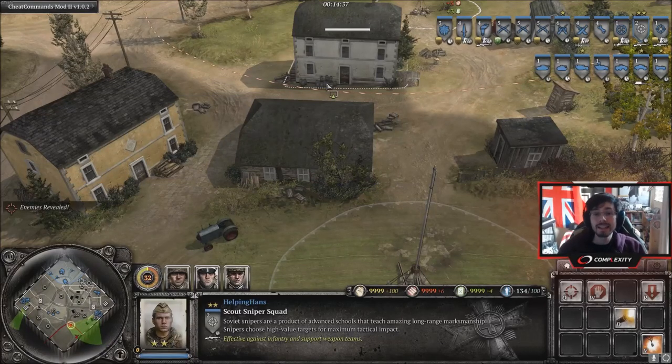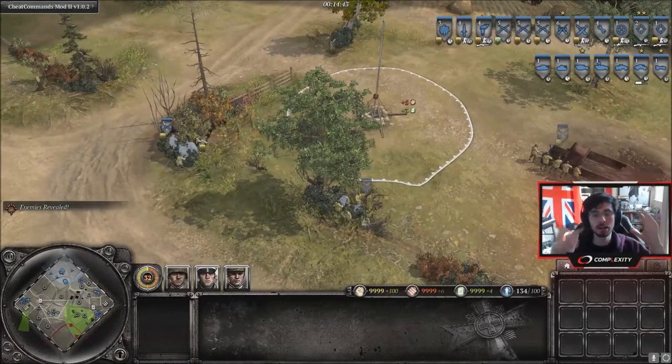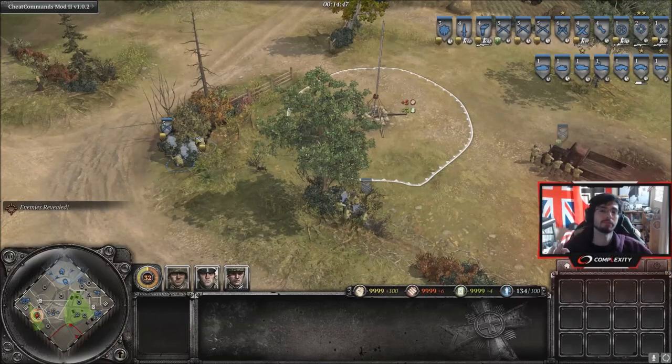Hello guys, welcome to your 18th tip of the week with Helping Hands. This week we're talking about flanking. So what is flanking? Basically flanking is the movement of a unit to attack an enemy from the side, in a nutshell.